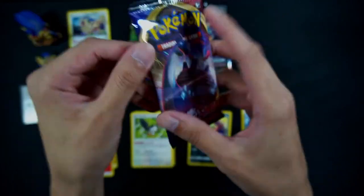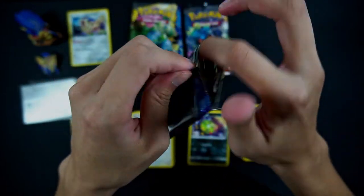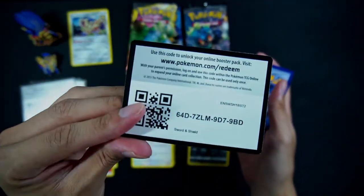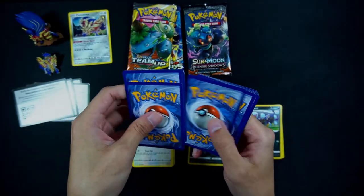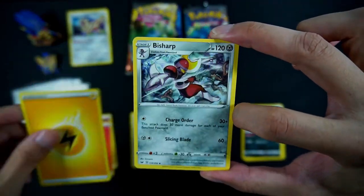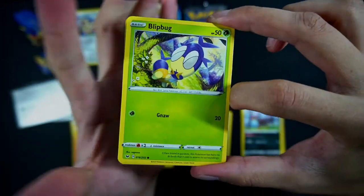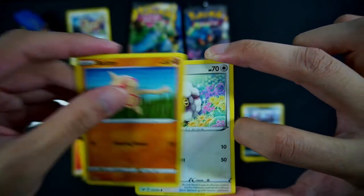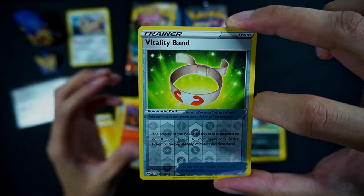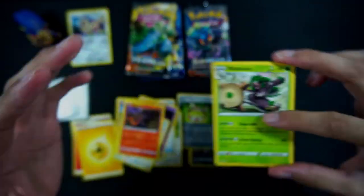Let's finish off with our last Sword and Shield era pack, which is Sword and Shield Base with the Lapras artwork on the front. Can we pull a Marnie? That would be amazing. Unfortunately, I don't think so because it is a green code. But let's open this up. So we have a Lightning Energy, a Bisharp, Pokemon Catcher, Haunter, a Blipbug, Baltoy, Wooloo — very cute — Joltik, a Salandit, reverse Vitality Band, and a Rillaboom non-holo. Very cool.